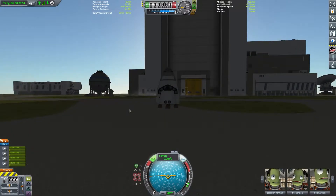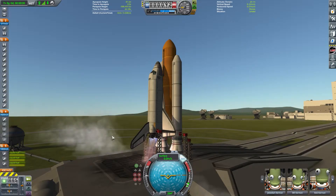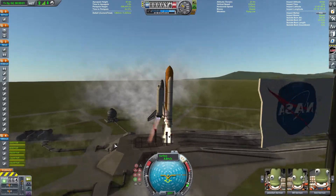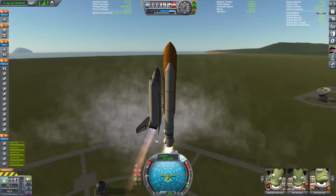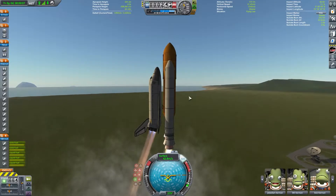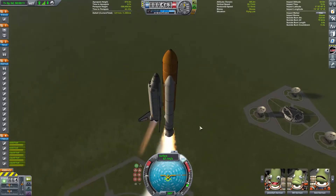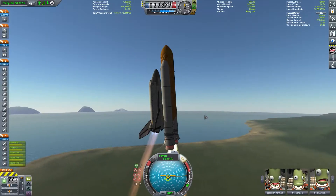We're coming in from a successful landing, and now we're doing our next deployment as we successfully get off the pad. No engine failures here — we just stacked the shuttle back together and it's fine, so now we're gradually climbing up.